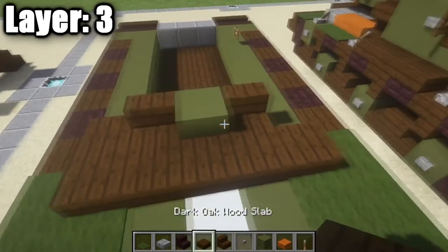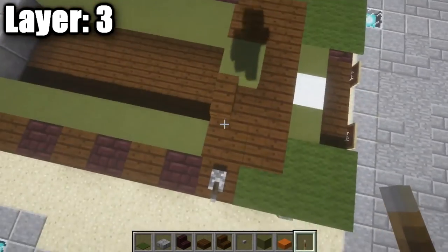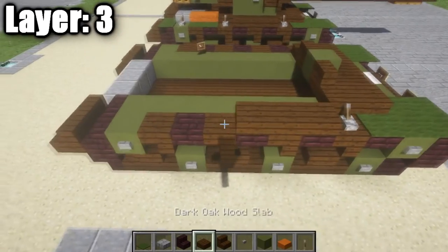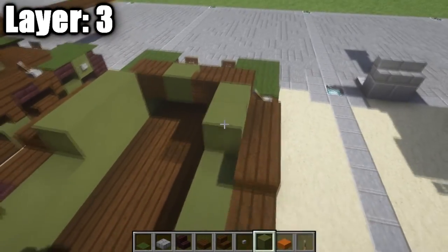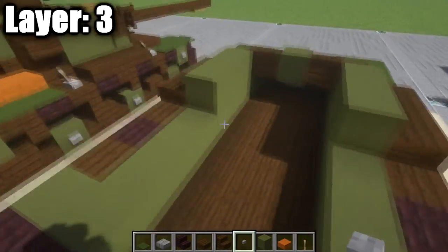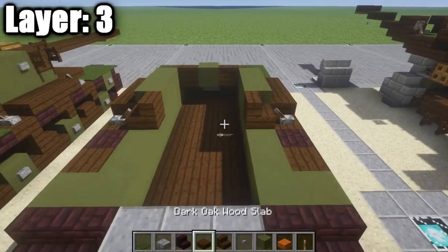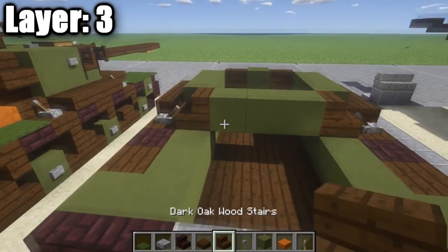Place a dark oak wood stair on either side of that green stained clay block, followed by a dark oak wood half slab coming out to the sides. Place a lever on top of the upside-down dark oak wood stair on the side — flick the lever so it looks like it connects to the half slab. On the sides, place three dark oak wood half slabs alongside three green stained clay full blocks. This area can serve as an interior space.